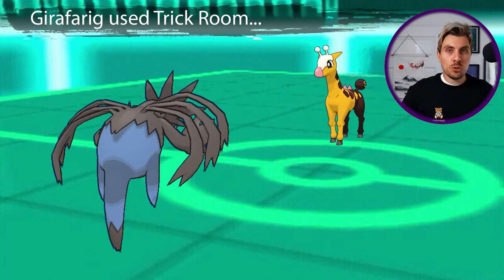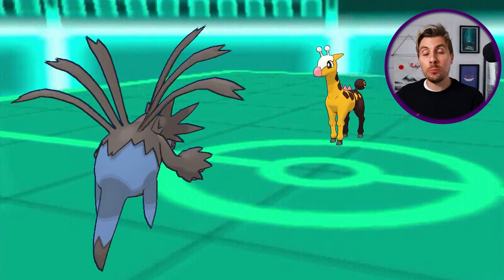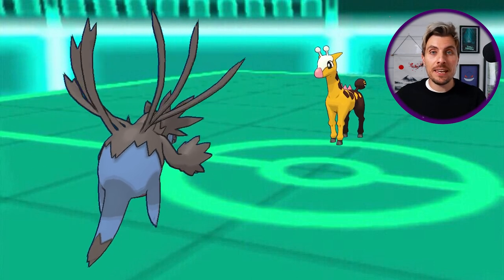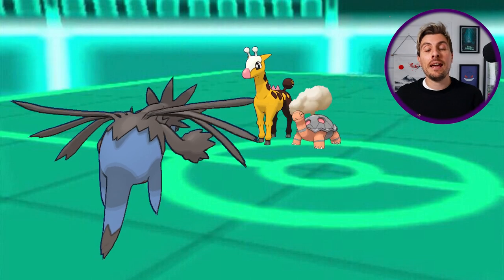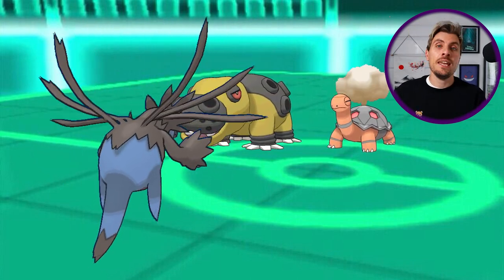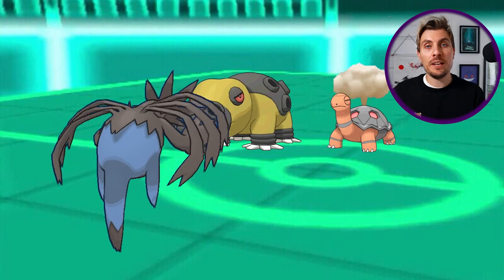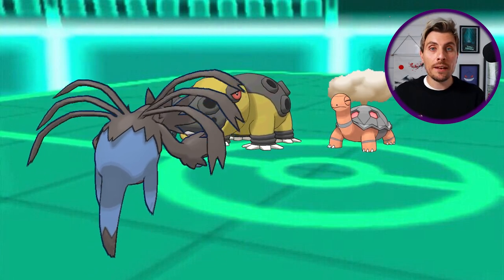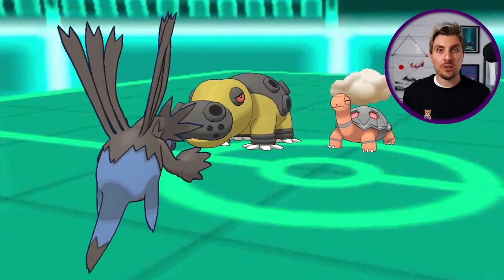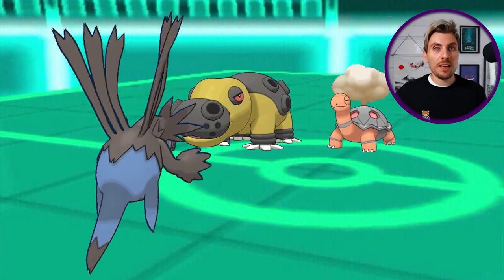You might think it isn't as worthwhile going for the Terastalization here because you're not getting the damage output like you would as the Hydreigon player. But another perspective is that this team is specifically dedicated to Trick Room, and if Trick Room goes up it allows something like Torkoal — or another big aggressive Trick Room attacker — to come in even without its own Terastalization and do enough damage to overwhelm the opponent. So although you're not getting damage output with your Terastalization, it is a key feature in executing a game plan from a defensive rather than offensive point of view.